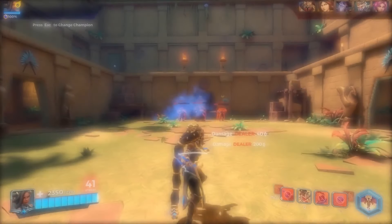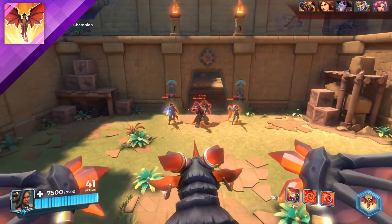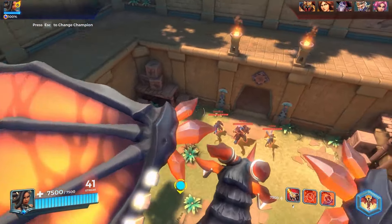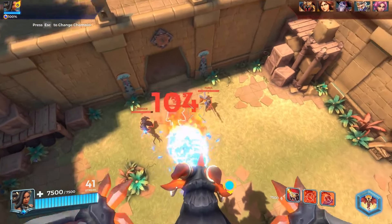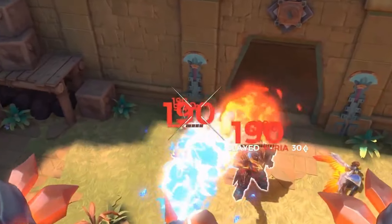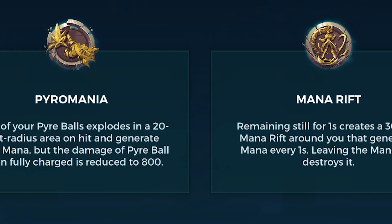And then you have your ultimate. You basically just summon this massive dragon that deals 170 damage every 0.1 second. This ultimate is very risky because it does do a lot of damage and it's kind of hard to kill, but if they find your body you can just die along with your dragon. And of course we're going to use every single talent in this video.